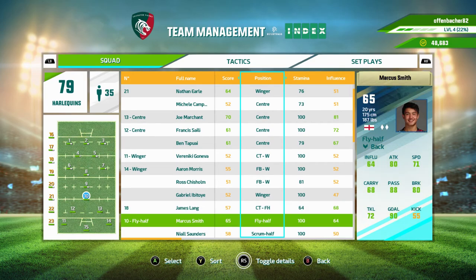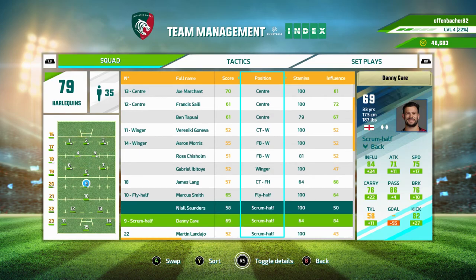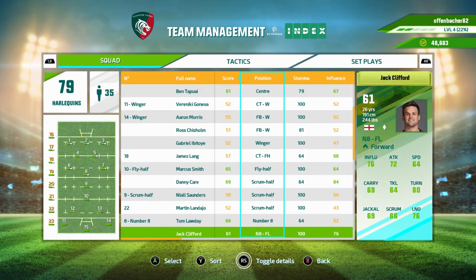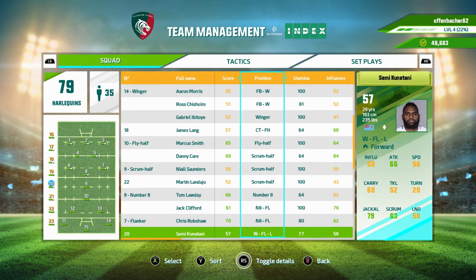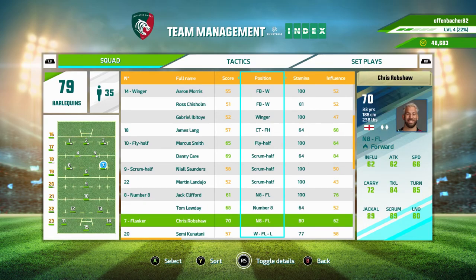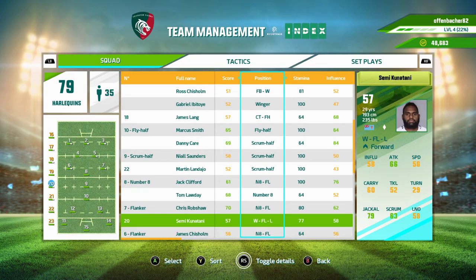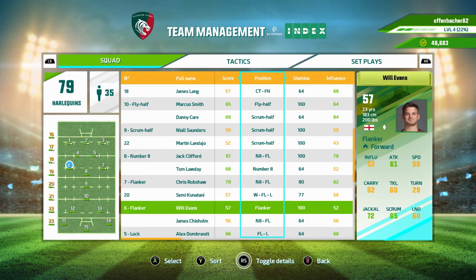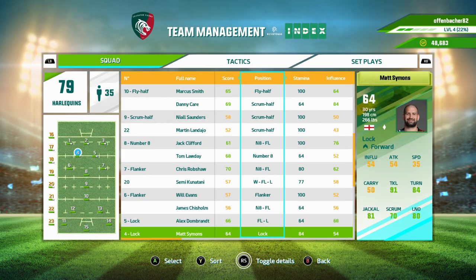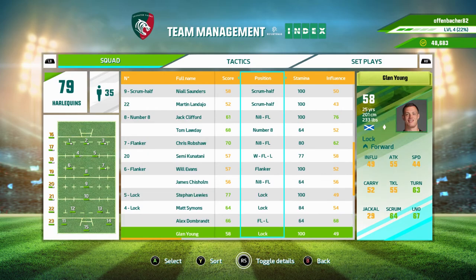Marcus Smith can play fly-half here. We'll bring him on as scrum half. Number eight — he's a bit exhausted, but he can play. Let's go for him actually. And the two lock players — one is super exhausted. Let's bring on Stephen Lewis, one of our best players.